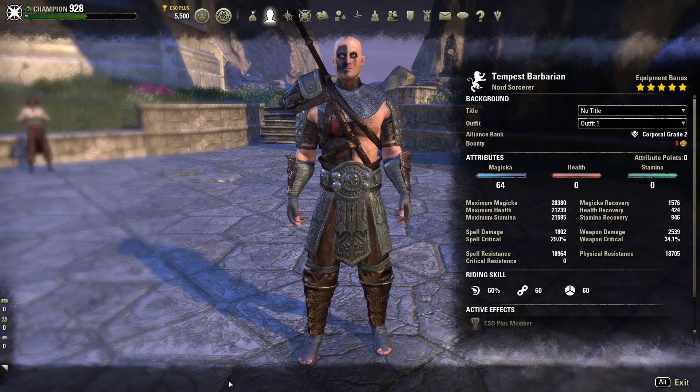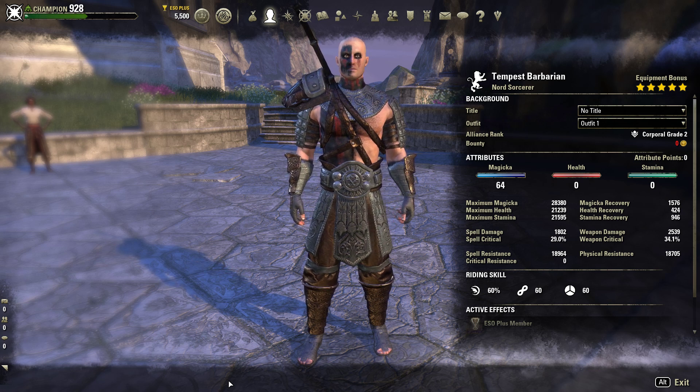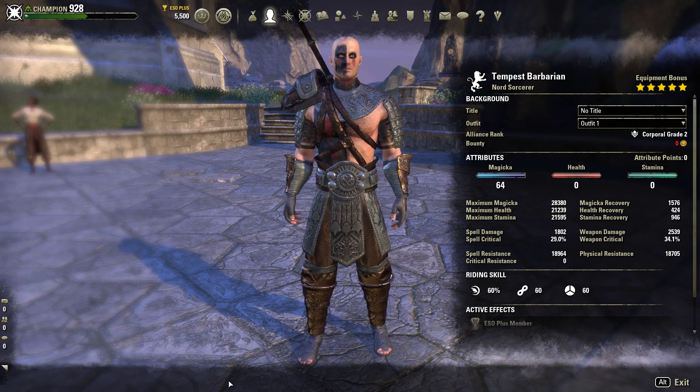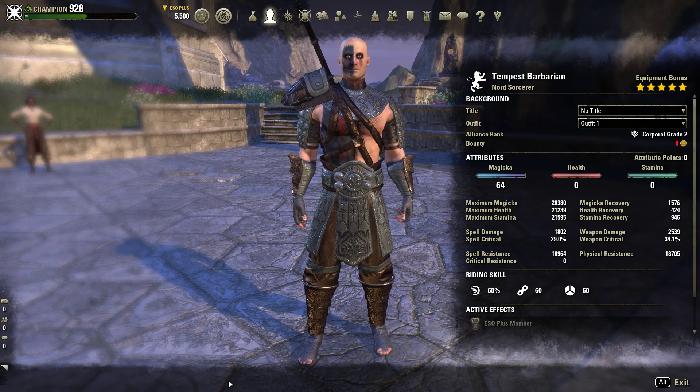Taking a look at the character, we are the Tempest Barbarian — the Nord Sorcerer. We have 64 points into Magicka. That's pretty much what you're going to change most of the time, between Magicka, health, and stamina depending on what role you're playing. As you can see, we have 28k Magicka, 21k health, 21k stamina, 1576 Mag Recovery, and 946 Stamina Recovery.